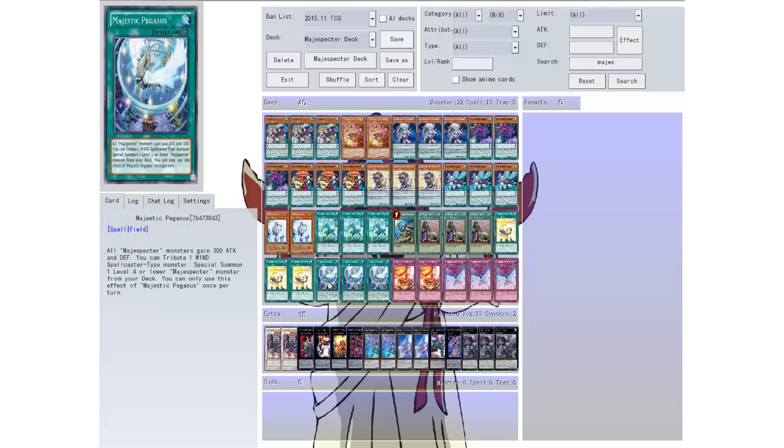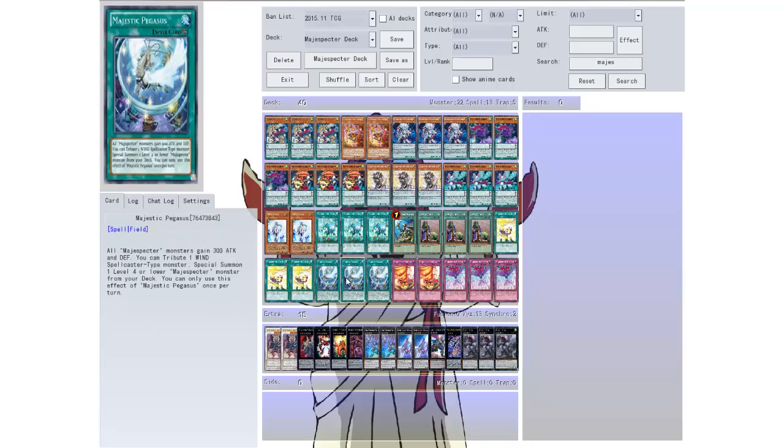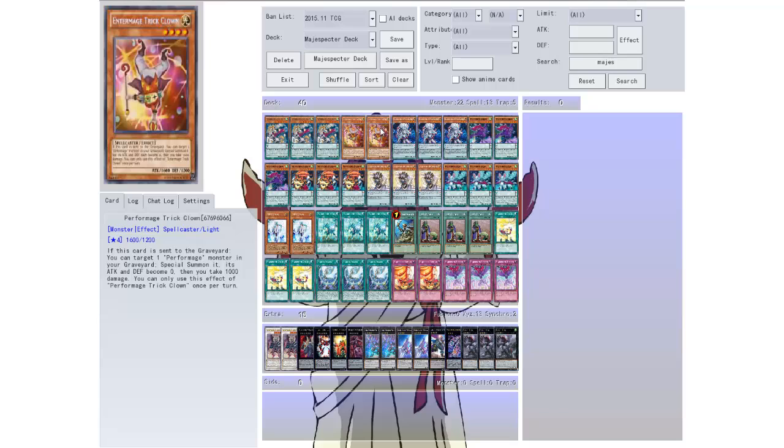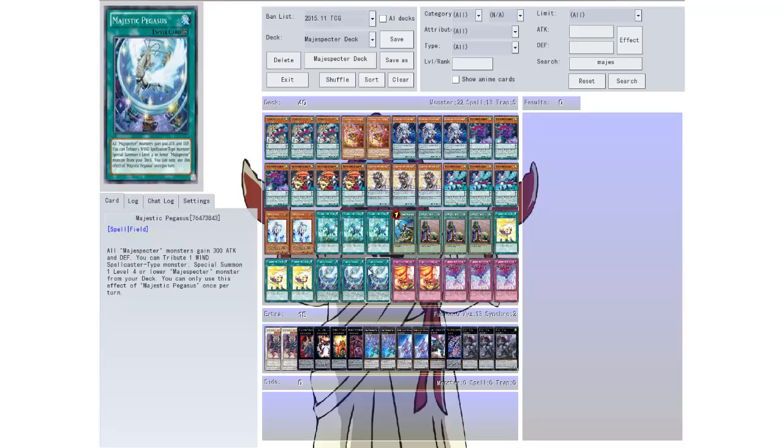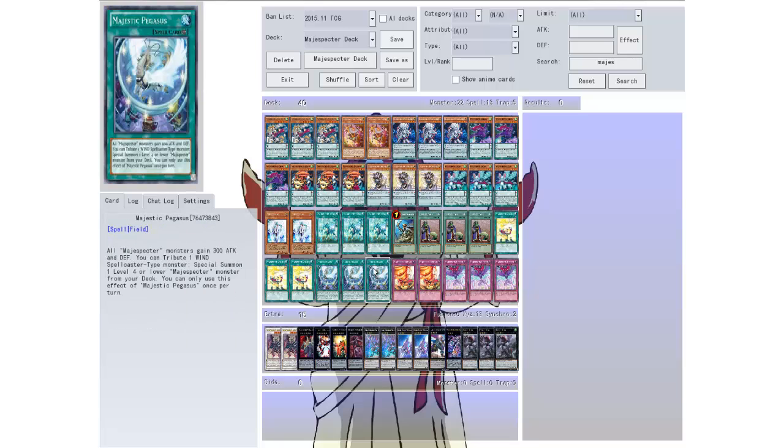Then we have Majestic Pegasus. It's a field spell card. All Mage Specter monsters gain 300 attack and defense. You tribute one spellcaster type monster to special summon one level four or lower Mage Specter monster from your deck. You can only use the effect of Majestic Pegasus once per turn. With this on the field, you can pull off a little bit of a combo — though it has to be a wind attribute, so some combos won't apply. But it can still work.